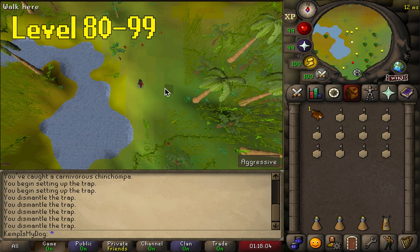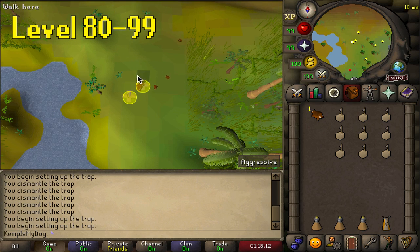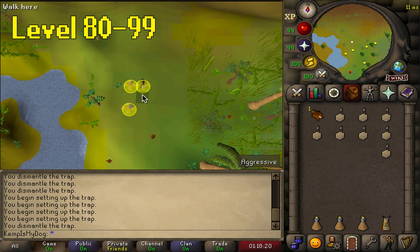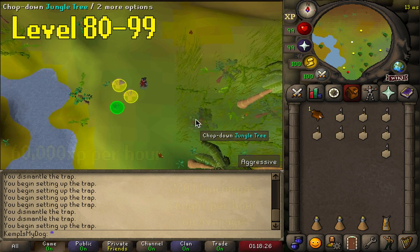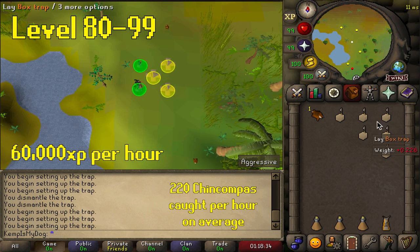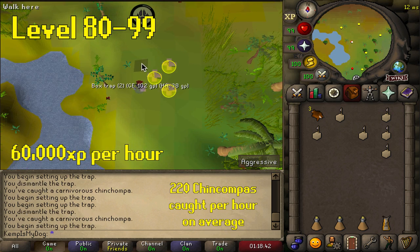From level 80 to 99 you have a few options. The first is hunting red chinchompas at the public grounds. All you need is a few box traps - teleport to the Feldip Hills and it's right at the teleport, slightly east. You'll see red chinchompas and you can plant your five traps (at level 80 you can plant five). You could catch red chinchompas earlier but I wouldn't recommend it before level 80 because the XP rates and catch rates are just poor. Plant your five traps and wait for the chinchompas to either set the trap to failure or get caught successfully. XP rates won't be super high here due to bots and fewer chinchompas.